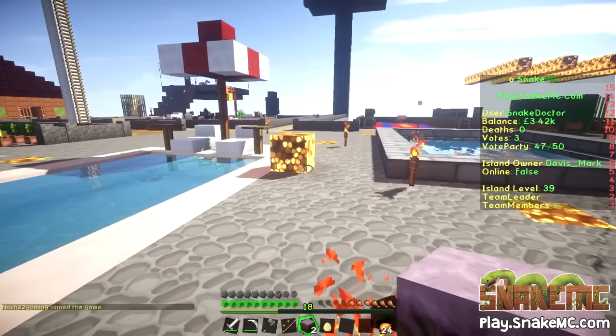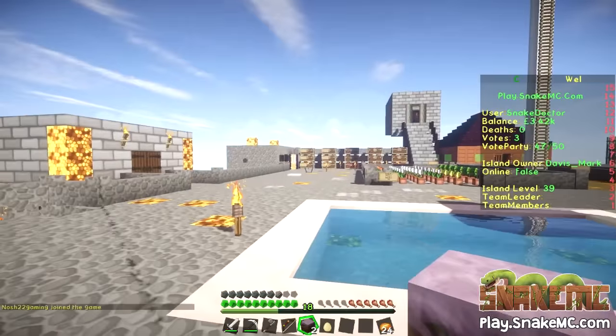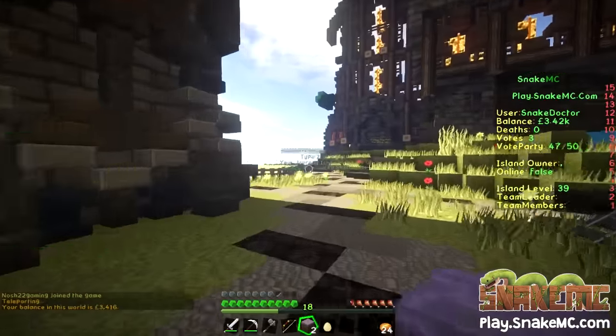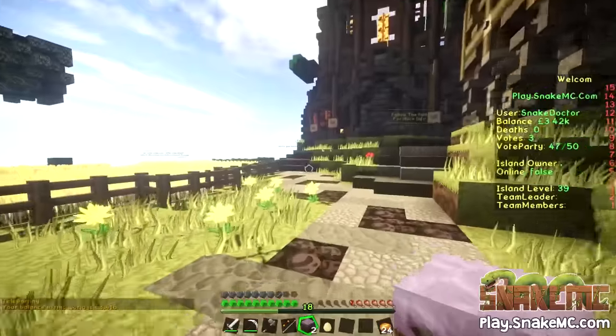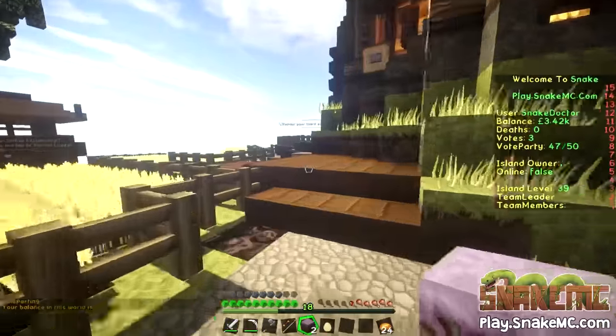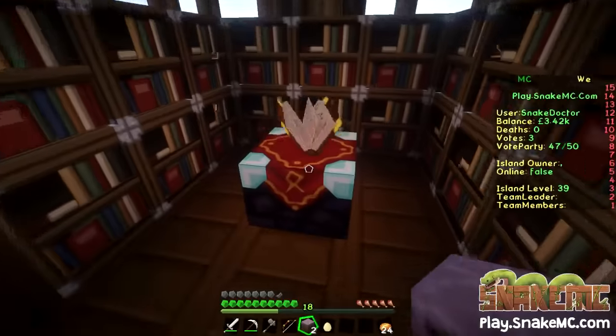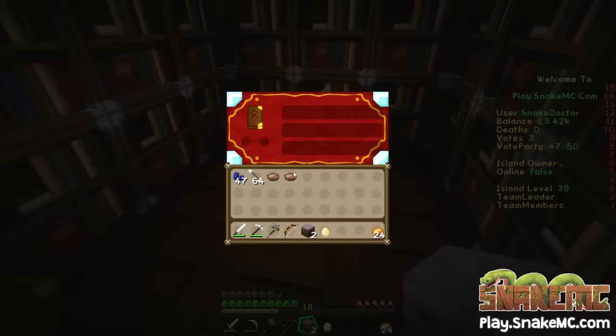That is an amazing island. I love it Davis, I love it Angel — you've done a good job on that island. I'm going to head back to spawn now and I'm going to enchant my bow, because I've been saying I'll do that for so long. If you come to slash spawn and head down this way, there is a little enchantment area. If you don't want to get your own one, in there you can enchant.